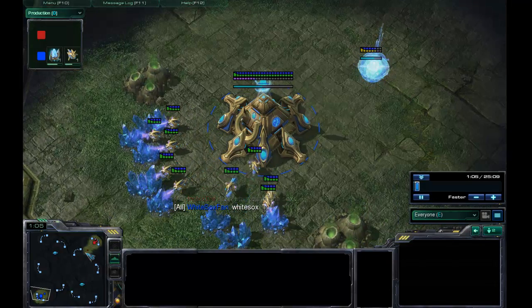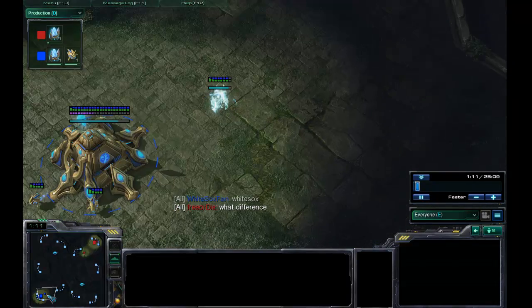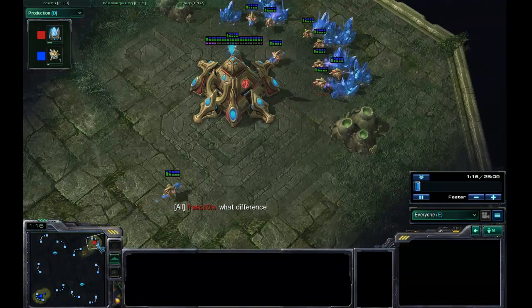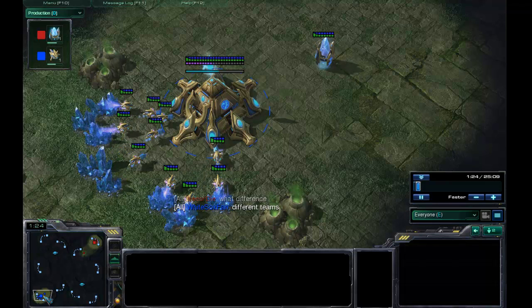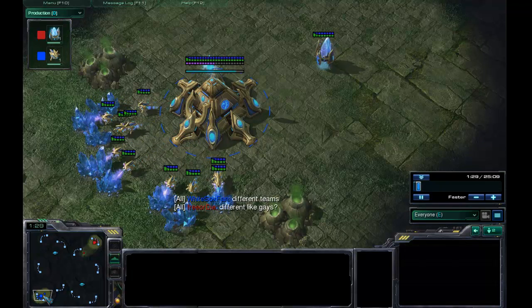So I'm going to be doing a 3-gate Robo, and he's going to be doing a 4-gate here. I'm going 9-pylon, 12-gate, and I'm going to go straight for Colossi, because I notice he's going 4-gate, and I just think that's a great counter for a 4-gate.